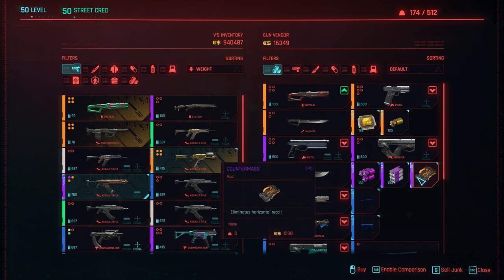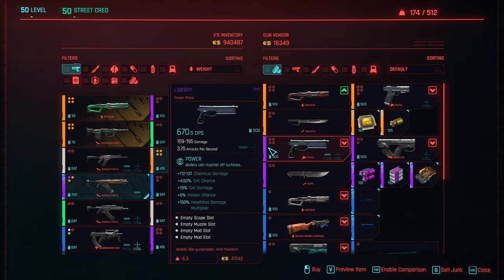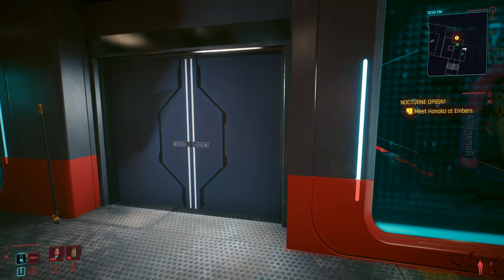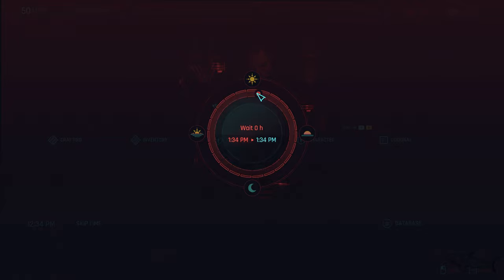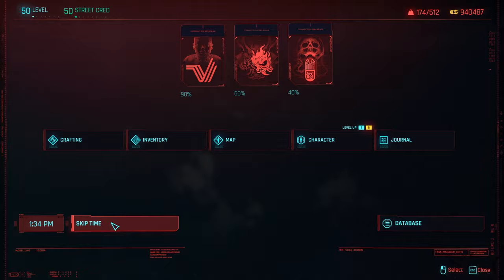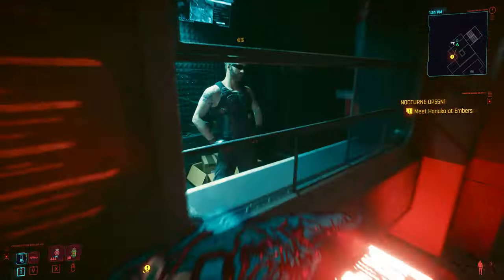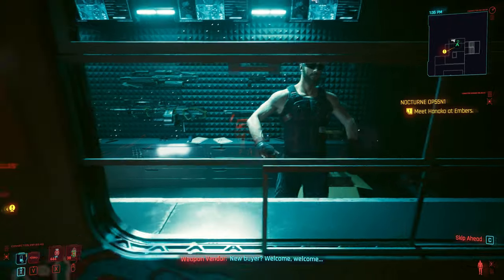It's not here at this moment. So all you have to do is keep searching. What you can do very fast is go on your menu and skip time 24 hours — not zero, you have to skip 24 hours. When you do that, everything the vendor has in the inventory is gonna change. Change it until you're gonna get the weapon.